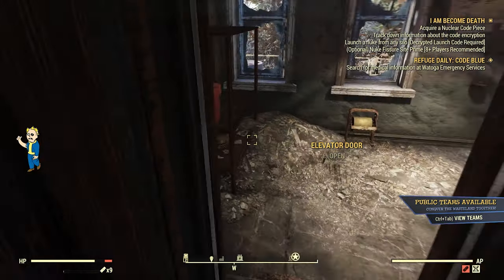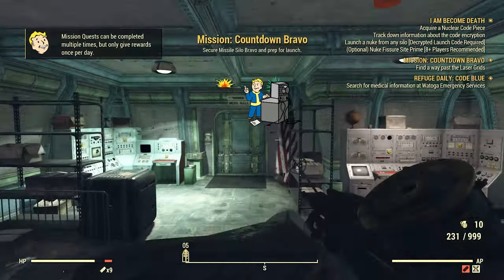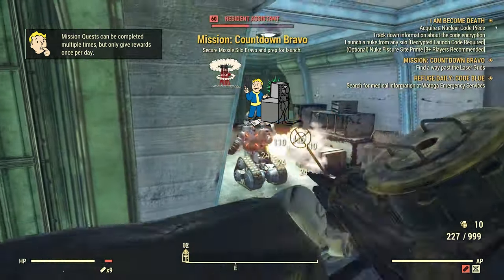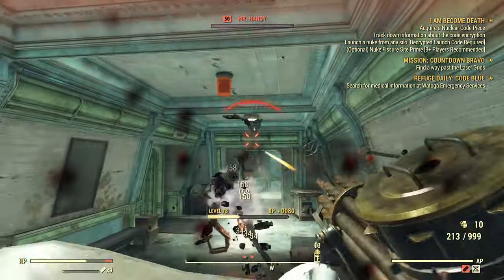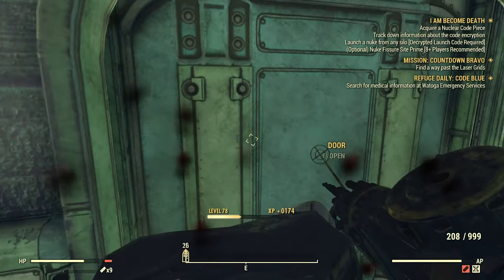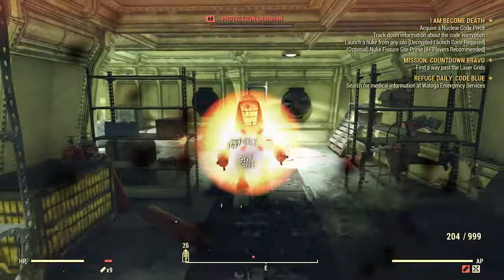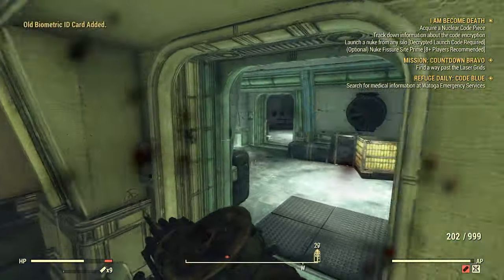Once you have your nuke key card, check that the nuke silo isn't locked down because another player launched a nuke. If another player launches a nuke, that silo on that server can't be launched for another hour or three hours or so. Once you're in here, the first thing you're looking for is a blue card called a Biometric ID Card.